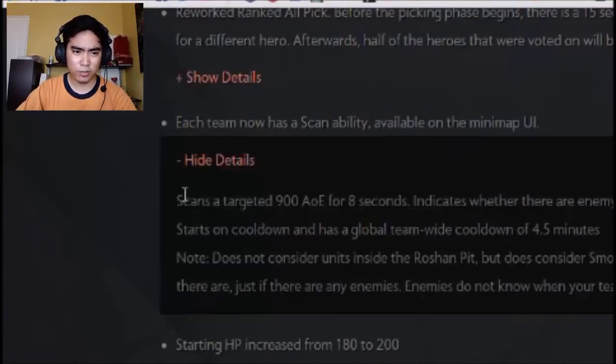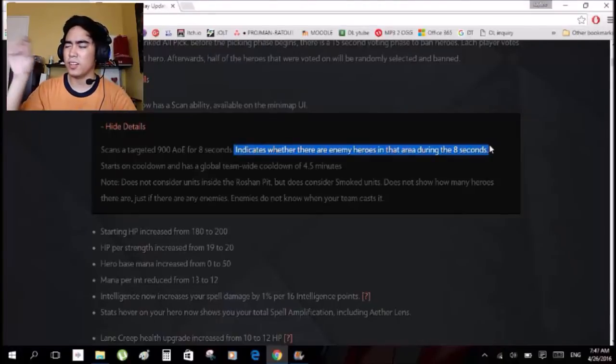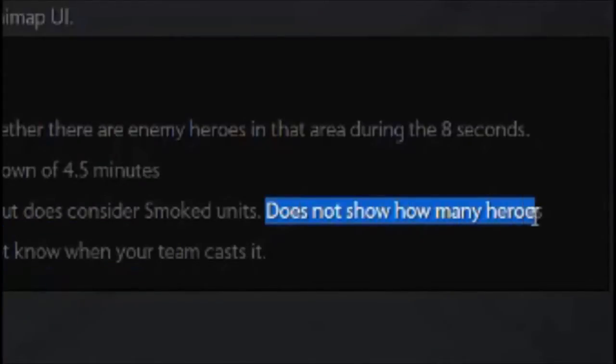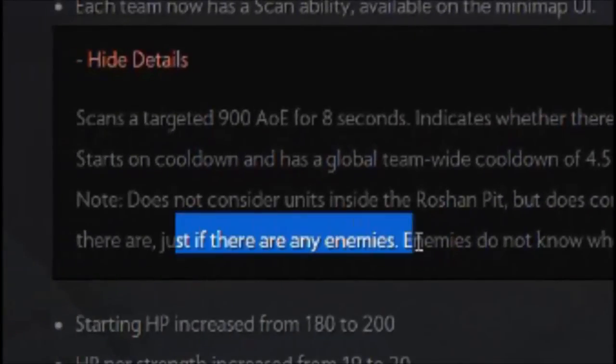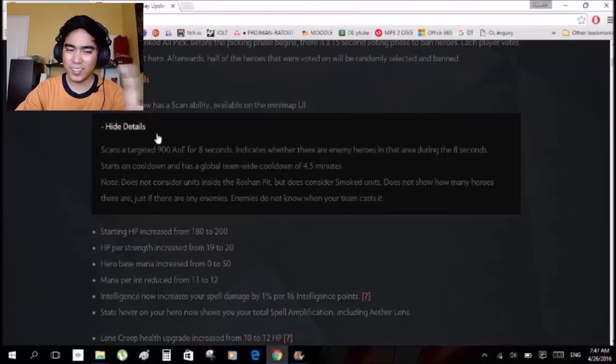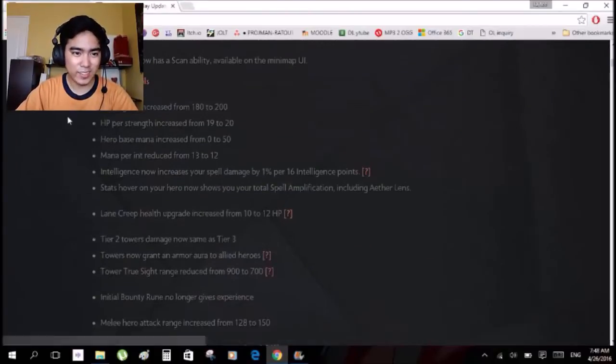This one is interesting — a scan ability. It scans a target 900 AOE for 8 seconds and indicates whether there are enemy heroes in the area during those 8 seconds. What is this, Starcraft? If you've played Starcraft, there's a scan ability on the Command Center that shows where the enemy is on the map. So this is basically an anti-smoke ability. I wonder when it's most crucial to use it.